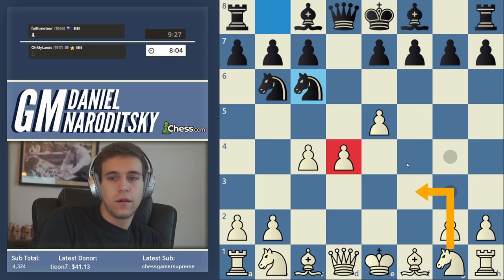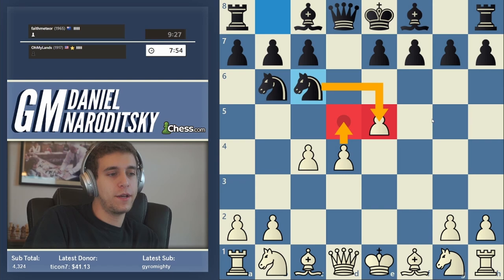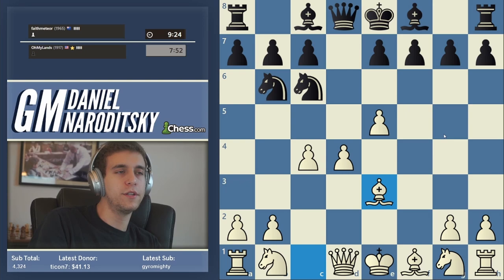Knight f3 allows bishop g4, which puts massive pressure on the knight and therefore on the e5 pawn. Don't go d5 because that drops the e5 pawn. We should go bishop to e3 — that is the only viable defensive approach. Knight f3 allows bishop g4, so we must play bishop to e3. Generally, if I remember correctly, bishop f5 is the main line.